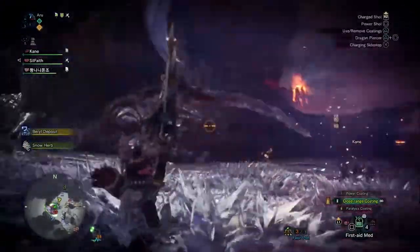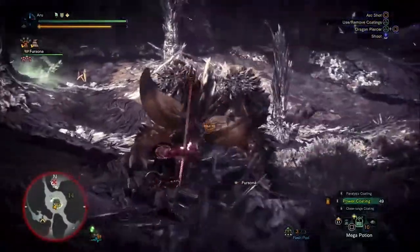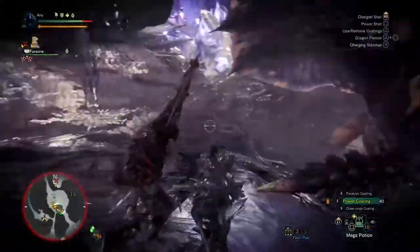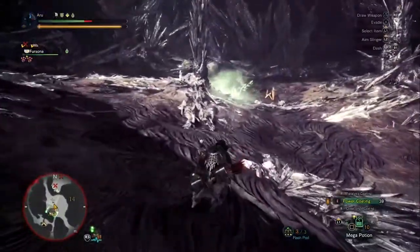Solo bow users' rotations will be like this. Step 1: find a pole. Step 2: jump on the pole. Step 3: attack in mid air and miss. This is actually quite hard — let's look at pro bow users to see how they do this.